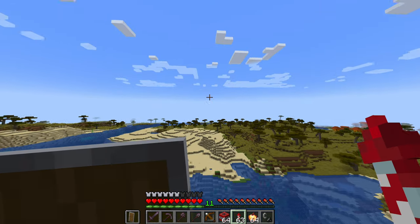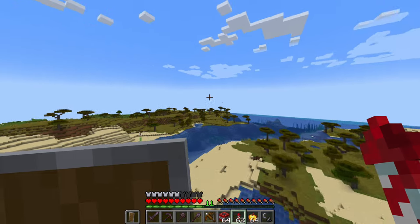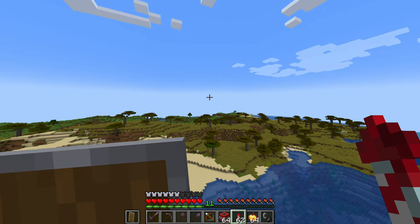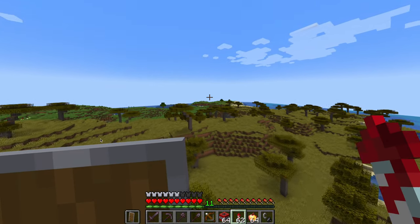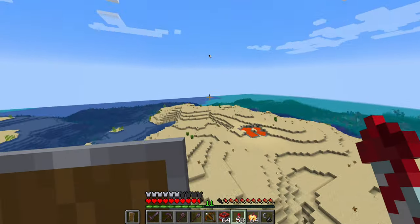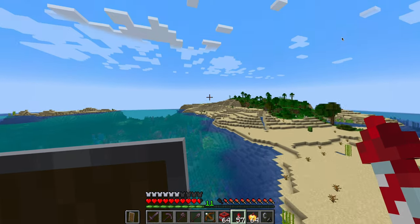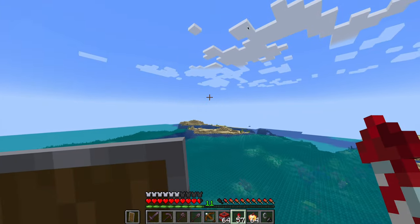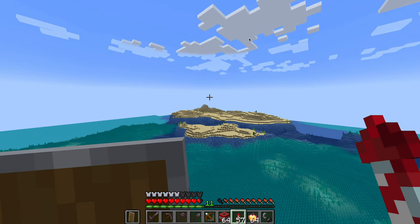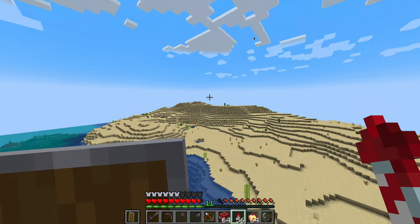I found a village — that's interesting. We need to find a desert so we can check out the sniffer and a few new things. We're also going to have to go in the nether later. This is not a desert biome. It's got the really cool coral reef stuff. Is this it? Yeah, this is a desert biome. Let's go.